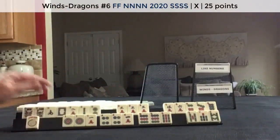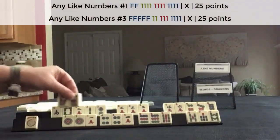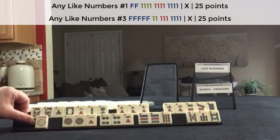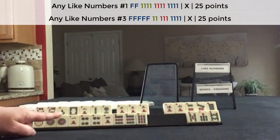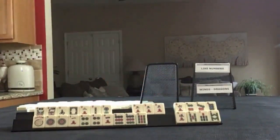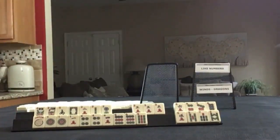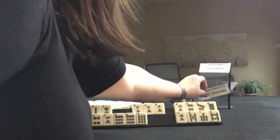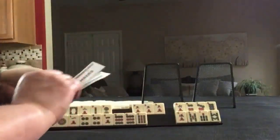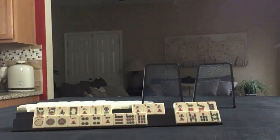We need flowers up here too. This is going to be really hard because we need flowers for the like numbers hand as well. We have eight discards and a healthy chunk of joker bait. Let me know if you would do something different here forcing these categories. Winds and dragons, like numbers — that's what it looks like sometimes when you're forcing hands. It's a little bleak, but you've got time to build with all those discards: just gather, gather, gather — make it work.